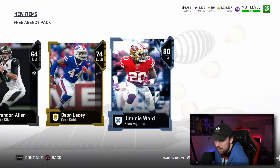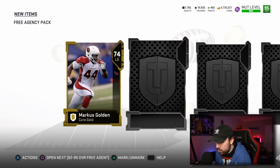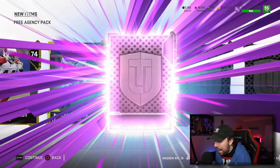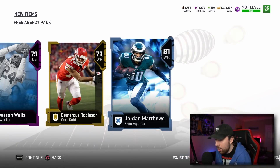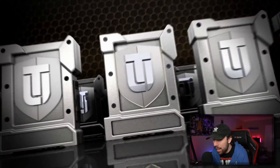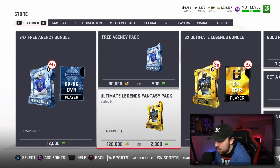We pull another Jimmy Ward — that's not what you want to see. Last pack: Marcus Golden. The heavenly card ends up being a 78 overall power up, a 79 Everson Walls, a gold Marcus Robinson, and an 81 Jordan Matthews. Final card of the video — the 92 to 95 overall free agent player. Give me a 95... it's a 92. Are you serious?